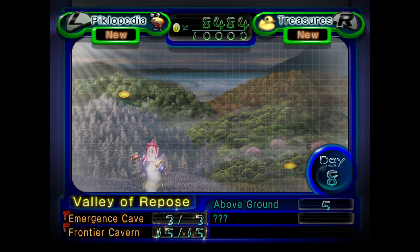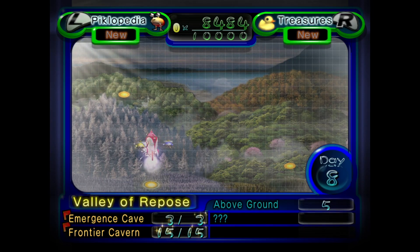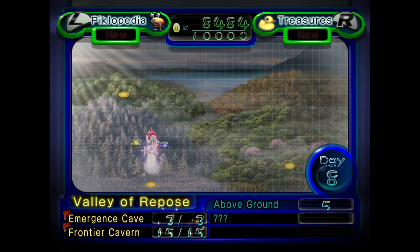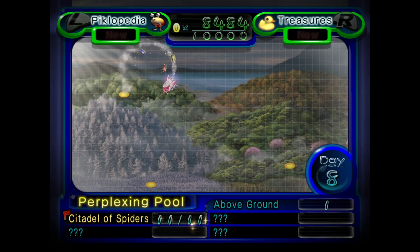Welcome back to Pikmin 2. On the last episode, we returned to the Valley of Repose. We got some above-ground treasures and we also destroyed the Frontier Cavern. Got a nice movement speed upgrade. On this episode, we're going back to the Perplexing Pool, an area we have not spent much time in, and hopefully we will be able to get some treasure.